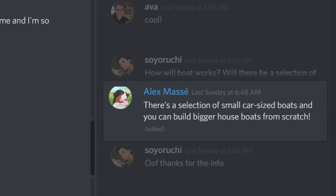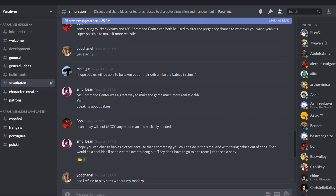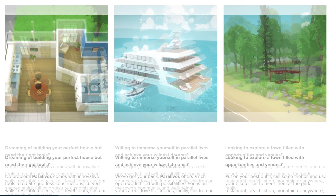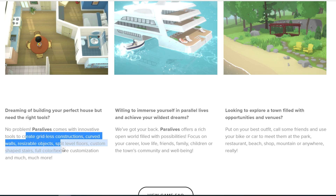You can check the website itself if you want to enter the Discord server, or find it from the description of this video. Let's see the features it'll offer. They even have screenshots of the game and they look gorgeous. It seems they'll have a fleshed-out build mode with gridless construction, curved walls, resizable objects, split level floors, custom shaped stairs, full color and texture customization, and much much more.